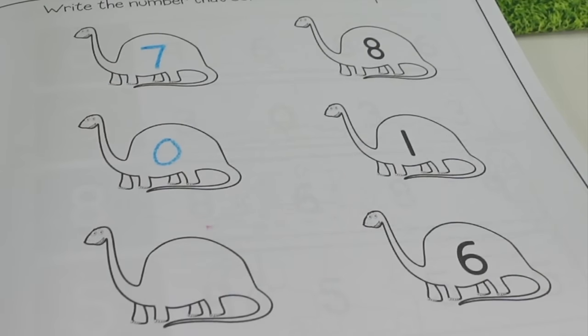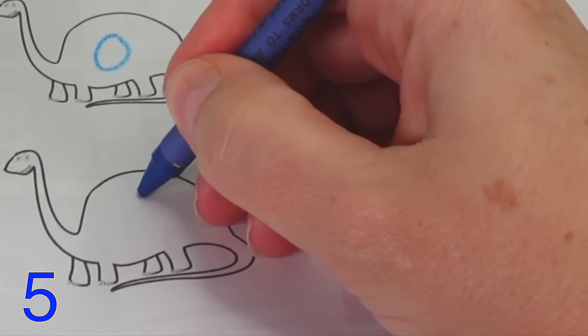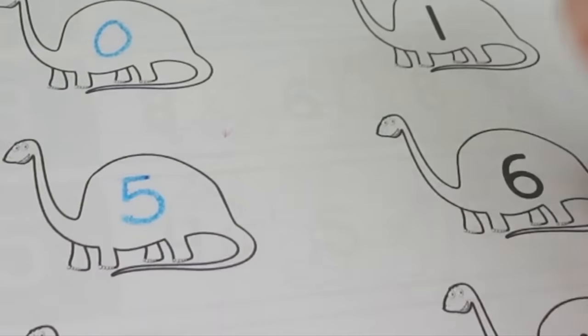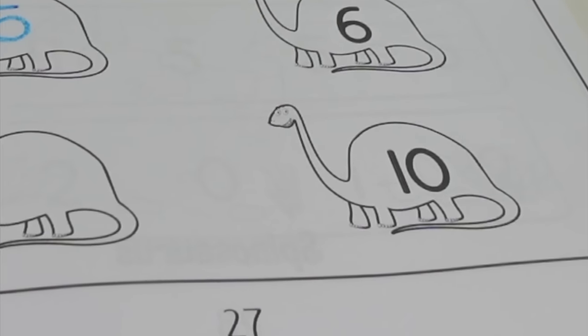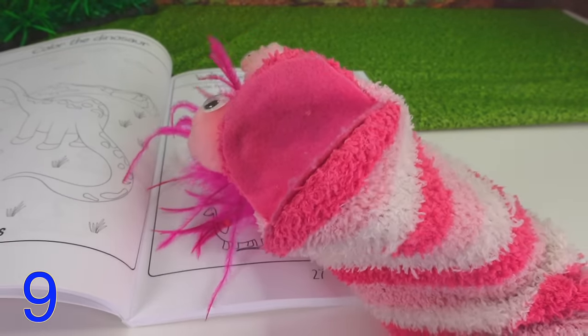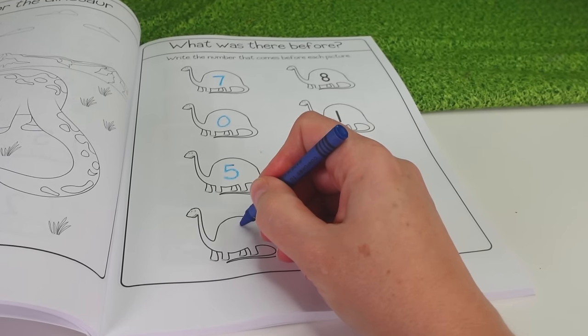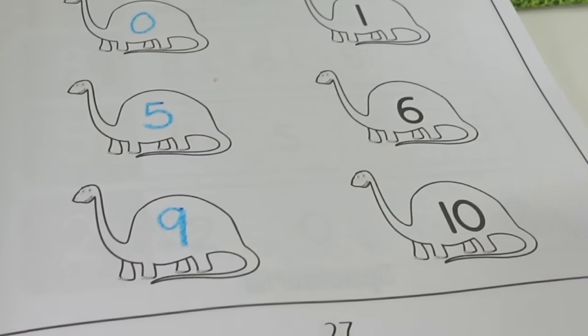The next one is the number 6! What comes before the number 6? I know — the number 5! That's right, Phoebe! The number 5 comes before the number 6! And right here we have the number 10! What number comes before 10? That number is 9! That's right! When you count: 1, 2, 3, 4, 5, 6, 7, 8, 9, 10!